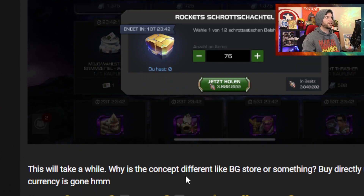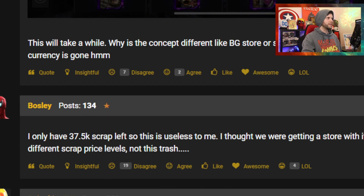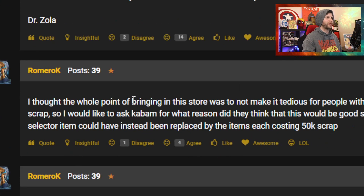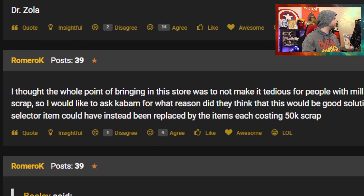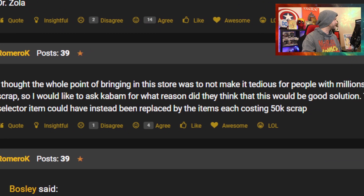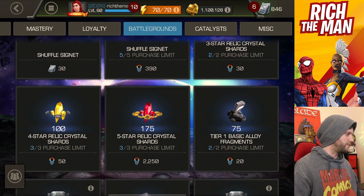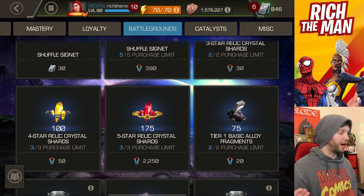There are some takes on the forum. Some people say why is the concept different from the battleground store — just buy directly until the currency is gone. Someone mentions they only have 37.5k scrap left so it's useless to them. The top point was that the store shouldn't be tedious for millions of scraps, and items could have each just cost 50k scrap instead.